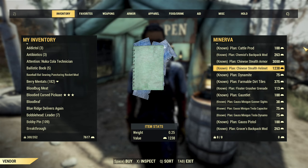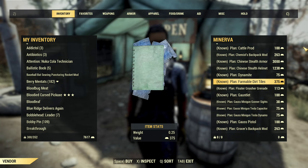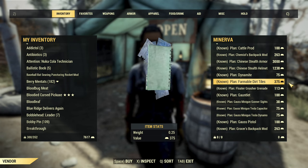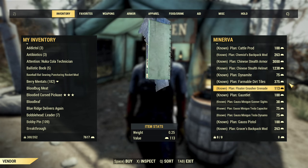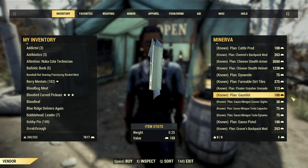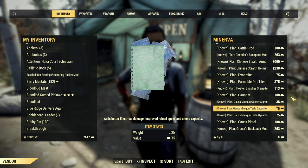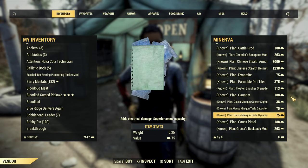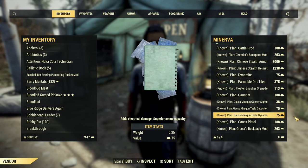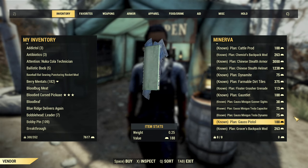Then there is Chinese stealth armor and helmet — super expensive, yes. After that, dynamite, then farmable dirt tiles at 375 gold bullion — that's a top pick. Next is the floater gnash grenade, then the plan for the settlers gauntlet at 188 gold bullion — top pick. Then you have the gauss minigun gunner sight — top pick — and the gauss minigun tesla capacitor and gauss minigun tesla dynamo, which are so cheap I would buy them all. Also the gauss pistol at 188.